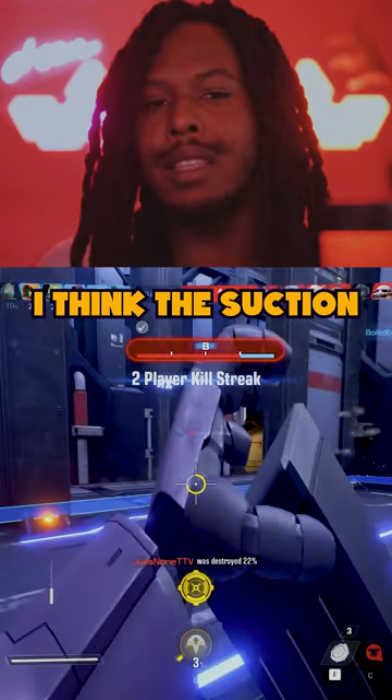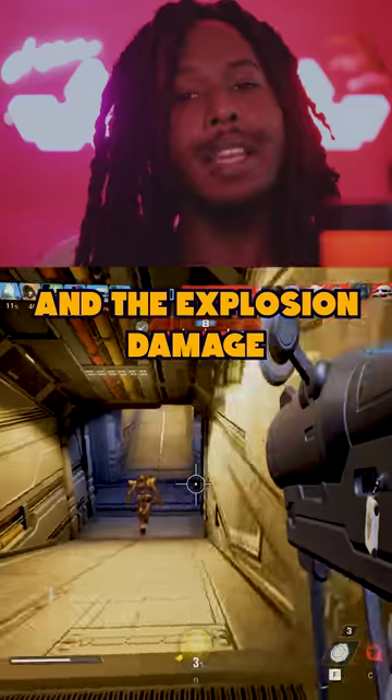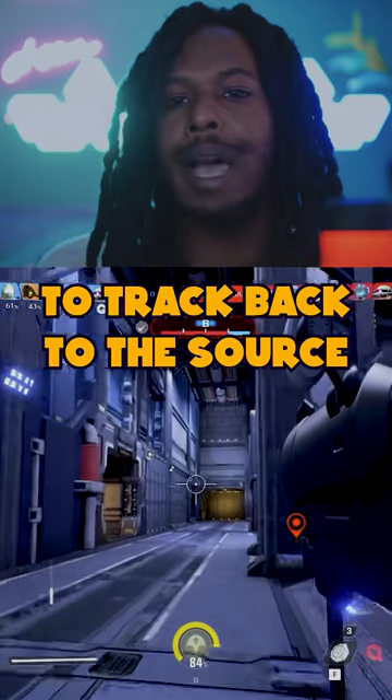In order to make these mines more effective, the suction needs to be greater, the explosion radius needs to be greater, and the explosion damage needs to be much higher. All we're left with right now is essentially giant cookies that the enemy can use to track back to the source.